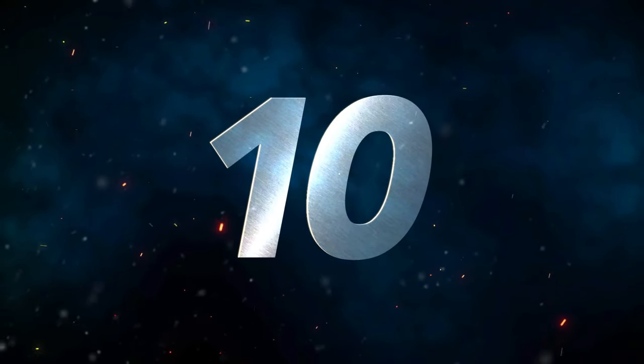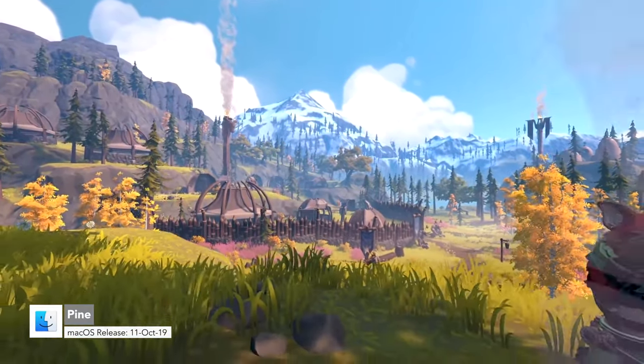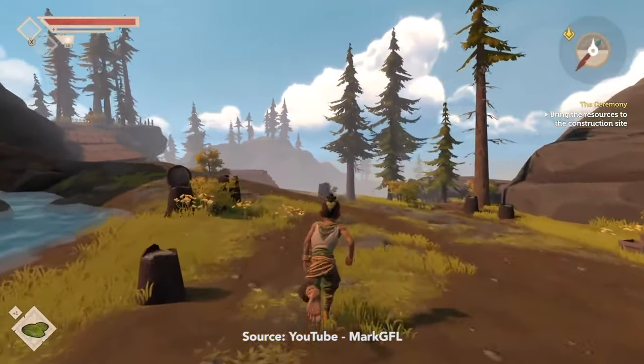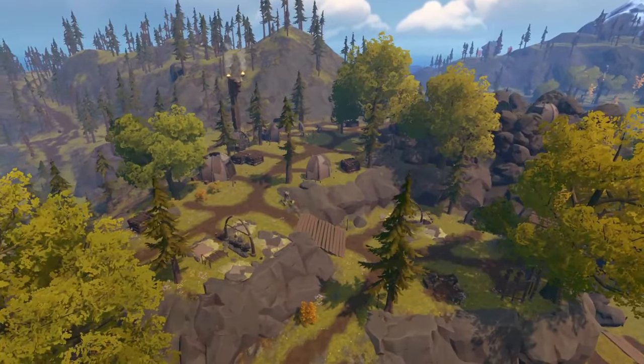Number 10 is Pine. Pine is an open-world adventure game with a unique story spin. In this setting, humans never reached the top of the food chain and many other species evolved to be intelligent. Play the role of a young man tasked with searching for a new home for his tribe.